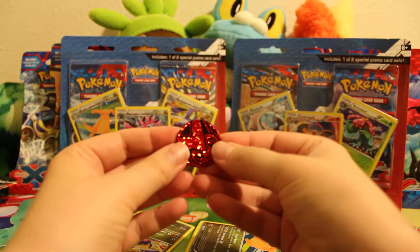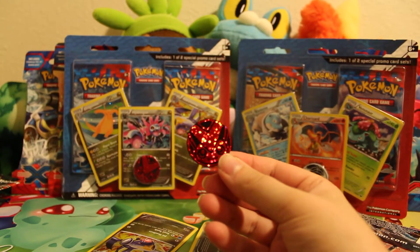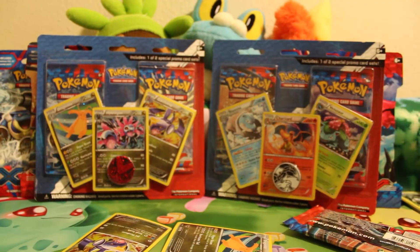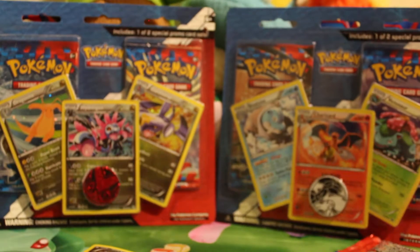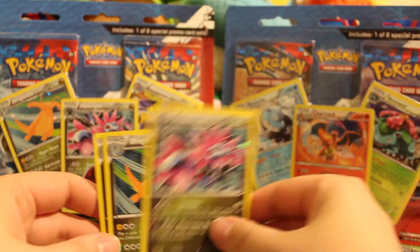There we go. And the coin is a Victini coin — very cool. Although it's kind of interesting, like I was saying in the past, that they include Black and White coins versus an X and Y Pokémon on the coin, because these are X and Y blisters.